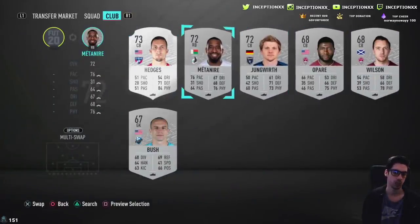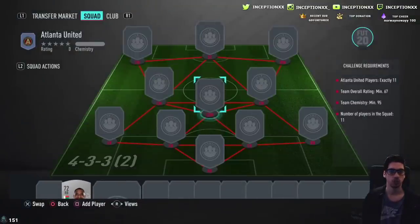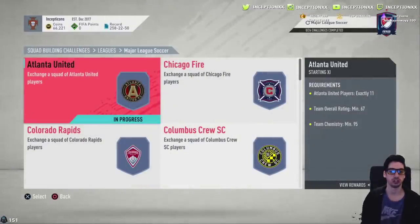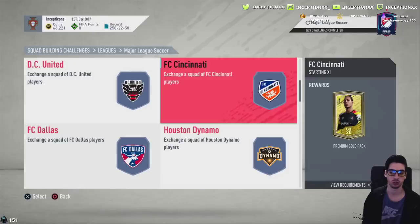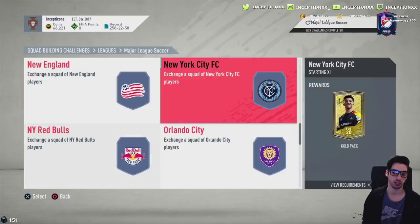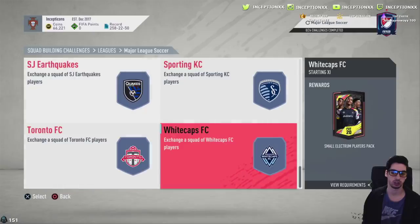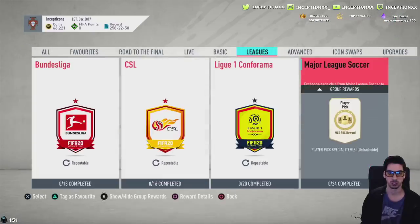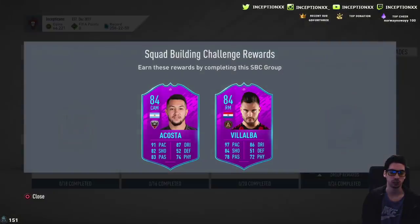I'm pretty sure these are all untradables — yeah, all untradables. What do you get for rewards with each one of these? Silver, silver, premium silver, gold, gold, silver — bunch of silver packs. The packs are not really that good. This right here is strictly a bronze pack method thing for sure, definitely strictly a bronze pack method thing.